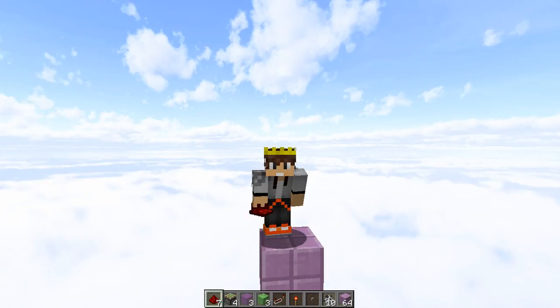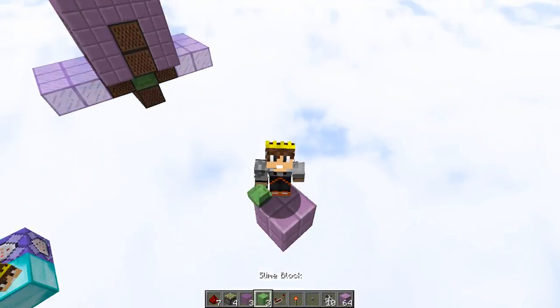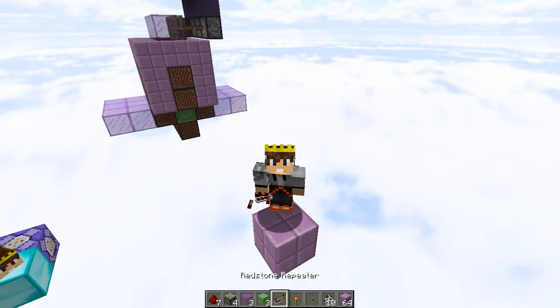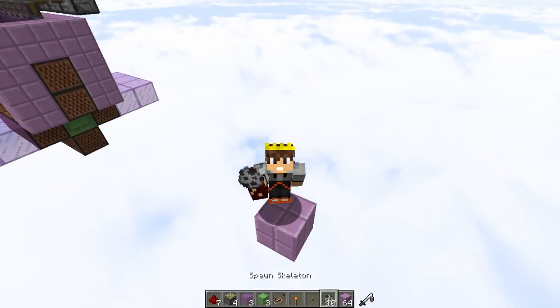So to build this thing, you're going to need 7 redstone, 4 sticky pistons, 3 blocks of glass or any other transparent block, 3 slime blocks, a redstone repeater, a redstone torch, a button, some way to get some wither skeletons in there, and a bunch of blocks to build this.